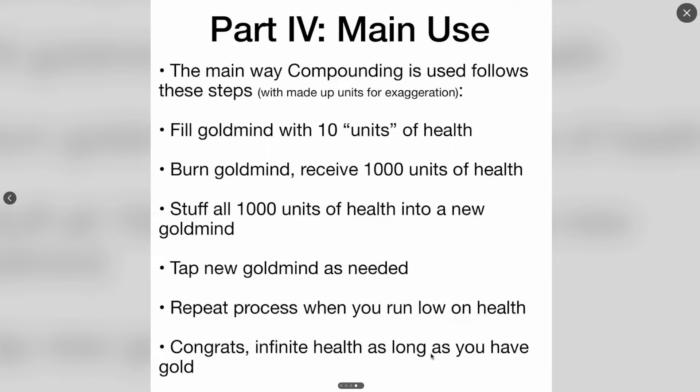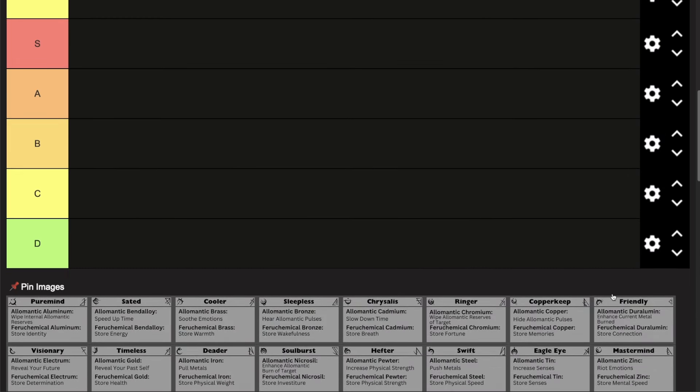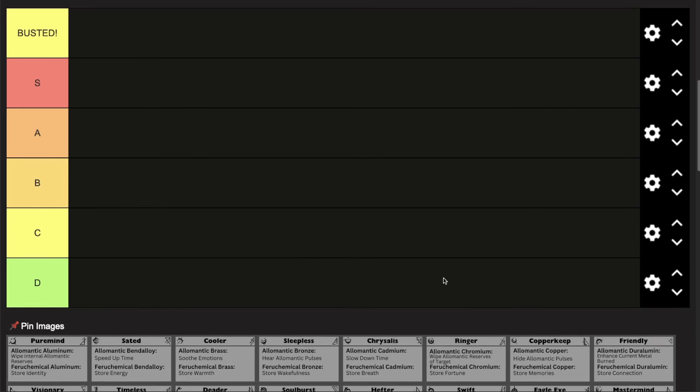Every name for these compounder types comes from the Mistborn Adventure Game rulebook. Also keep in mind that for this part I'm tier ranking these going up against each other, but their positioning will probably change when I rearrange the final tier list. They might all make it to busted tier — we'll see.